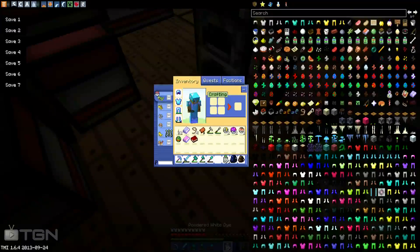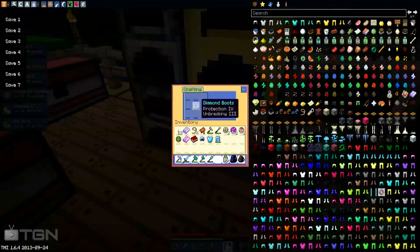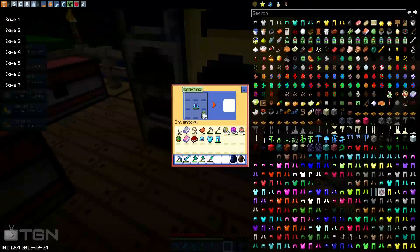I'm taking off my diamond armor - I repaired it a little bit because it started to get pretty damaged. How do you craft these again? Do I surround it - does it have to be full? Let's check. Okay, there we go, so it just needs to be full.